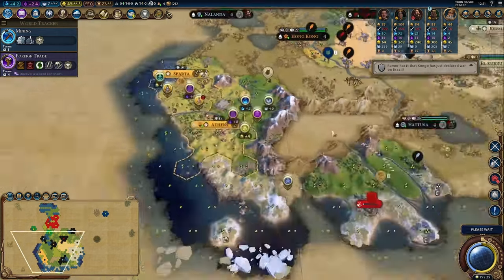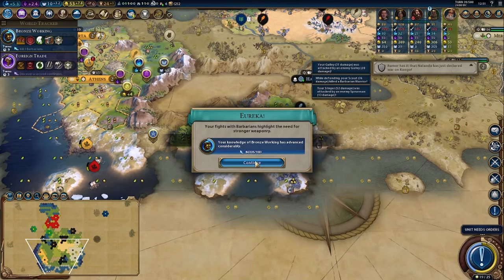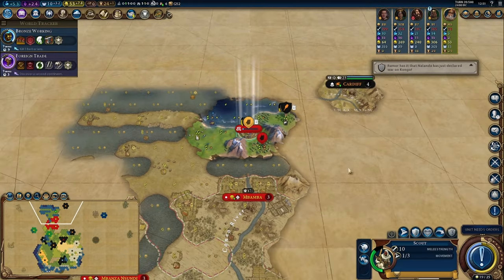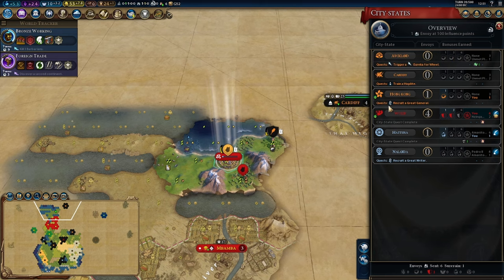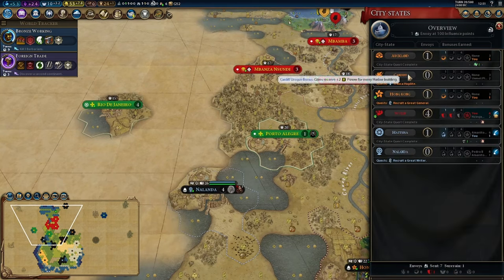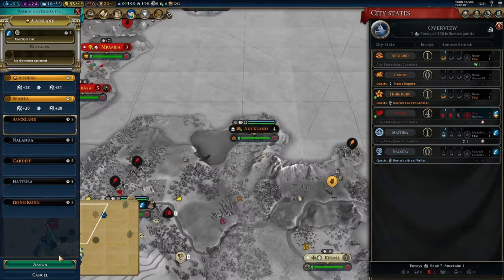Kongo and Brazil are at war — who deserves more credit? That's 52 damage — we kill the barbarian warrior, nice. I can get there — nice. Find Cardiff. Train a Hoplite — would that I could, game. It gives me the boost to wheel, which was Auckland — yeehaw!